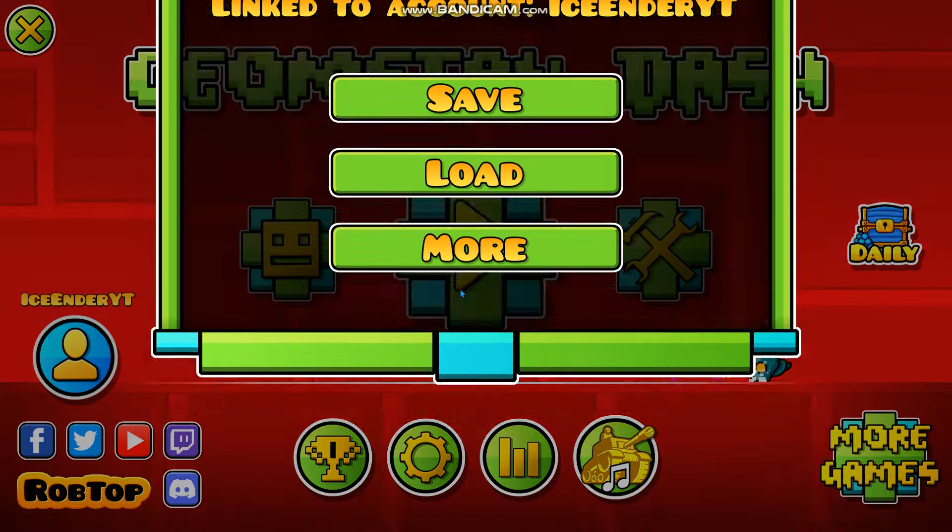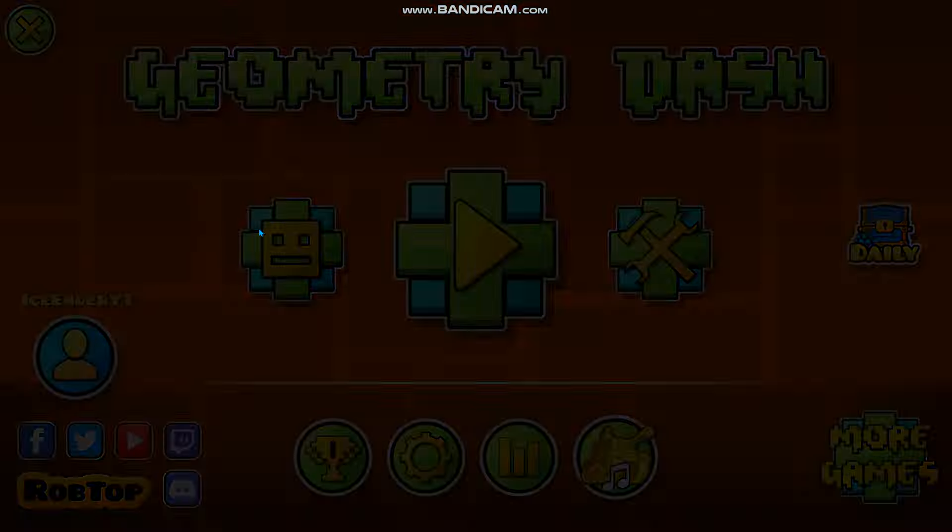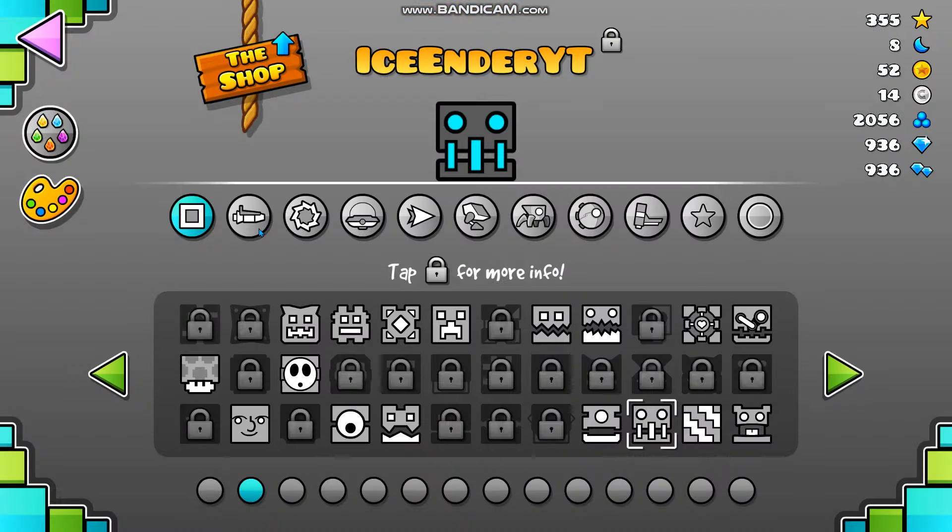After you save your Meltdown progress, go into regular Geometry Dash and then load the save data from Meltdown, World, Sub-Zero, or whatever. Congratulations — you'll have all the icons from Meltdown, World, or Sub-Zero that you've unlocked. Thanks for watching and I'll see you in the next video. By the way, this is one of the coolest icons in the game, according to me.